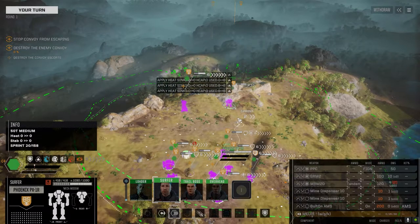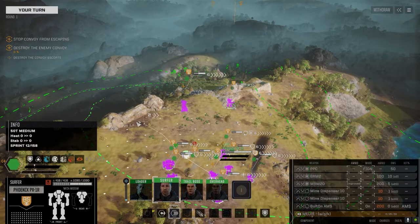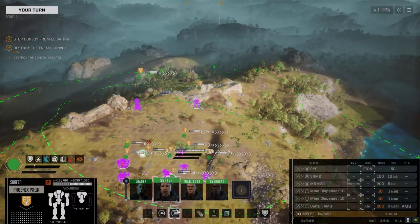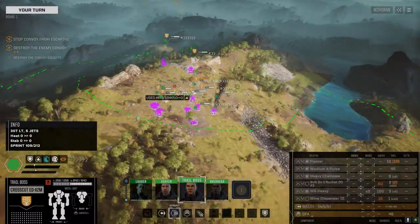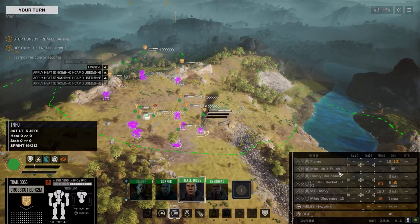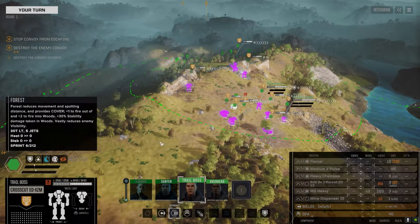Phoenix is our mine clearing guy - PPC, SRM2, and an MRM20 with tandem and improved ammo. Let's get behind this rock. And we've got the Crosscut, which is a melee mech. It's got a medium X-pulse, heavy chainsaw, some rockets, heavy machine gun, mine dispenser, and flamer.